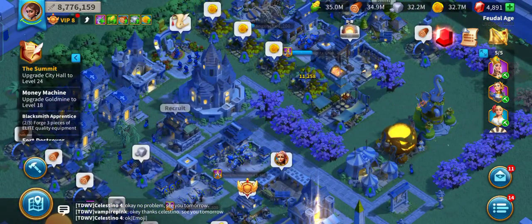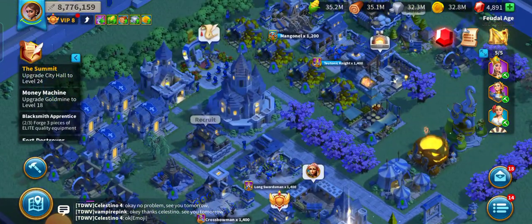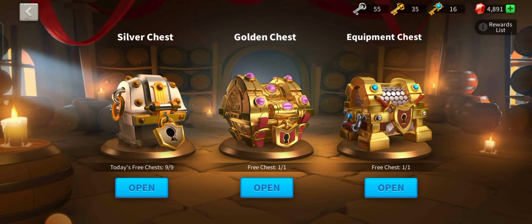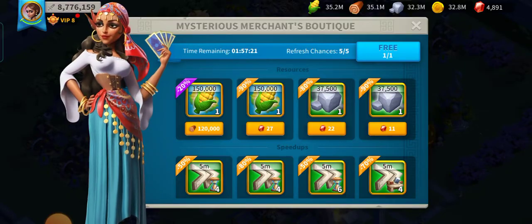Now it's time for me to gather resources here in my city. I'm going to check my silver chest — I have 55 keys to open the silver chest and 35 for the golden chest. For the equipment chest I have 16, but I'm not going to open it right now.